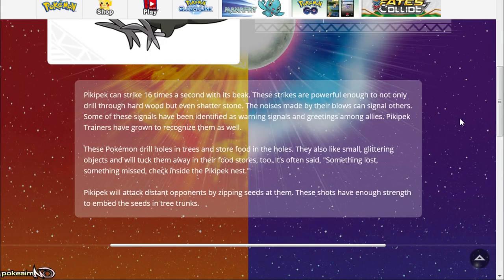Pikipek can strike 16 times a second with its beak. These strikes are powerful enough to not only drill through hardwood but even shatter stone. The noises made by their blows can signal others — some signals have been identified as warnings and greetings among allies. Pikipek trainers have grown to recognize them as well. These Pokémon drill holes in trees and store food in the holes. They also like small glittering objects and will tuck them away in their food stores. Pikipek will attack distant opponents by zipping seeds at them, with enough strength to embed the seeds in tree trunks.